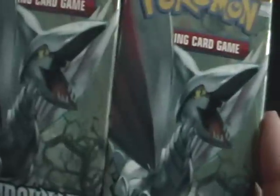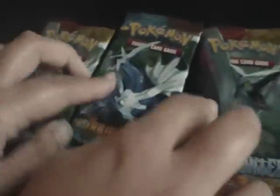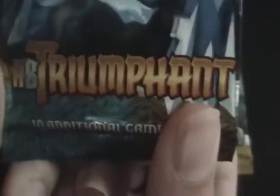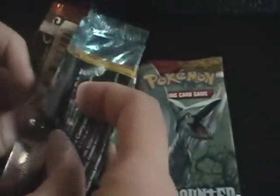So we also have the two Skarmorys here. These are the two Undaunted packs from HeartGold SoulSilver. But we're going to start with the HeartGold SoulSilver Triumphant. We had some pretty good pulls last time in all three packs, so we're hoping for more of the same — well, actually different cards, but more of the same good luck here.